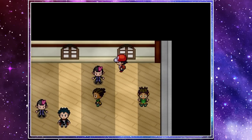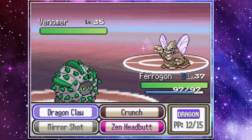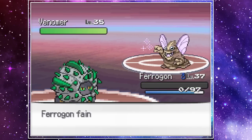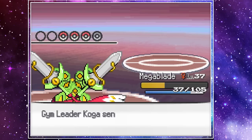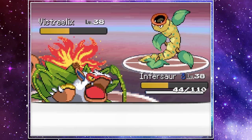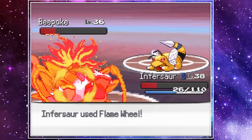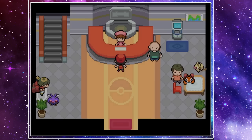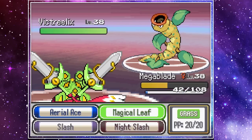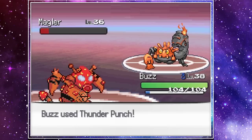Koga leads with Venomar, staying true to his poison-type gym as it originally was. He then immediately knocks out Pharagon with a Sludge Wave. We send out Mega Blade, who barely knocks him out with a couple of Aerial Aces, then Mega Blade falls to Victrilix. Infursore barely takes out Victrilix with a couple of Flame Wheels, and we snag a burn on Bespoke, allowing us to survive a Zen Headbutt. But as Koga sends out his final Pokemon, Malheur, we get unlucky with a miss and it's lights out. I then realized I only brought three Pokemon to a four-Pokemon battle. On attempt number two, we had a very similar battle, leading Mega Blade this time, then Infursore, and finally sending in Buzz to finish off the battle, winning us our fifth gym badge.